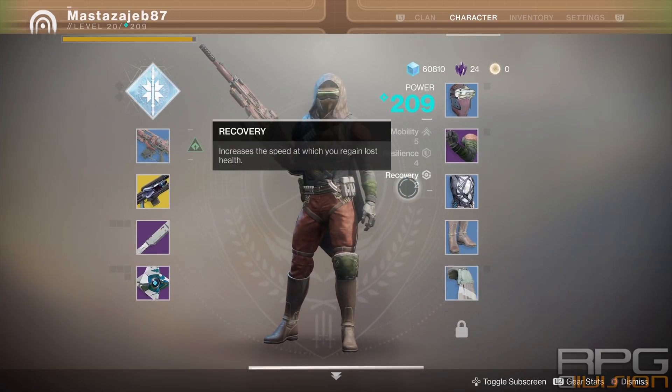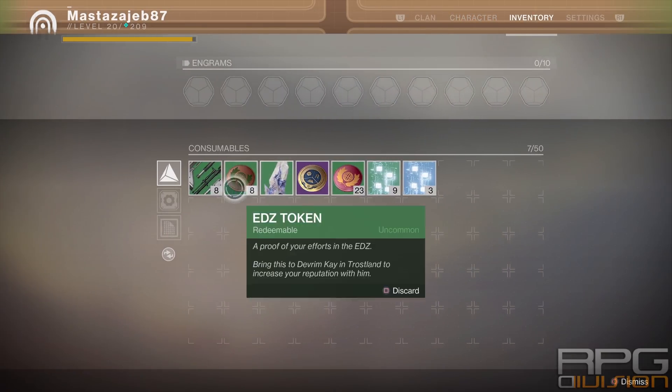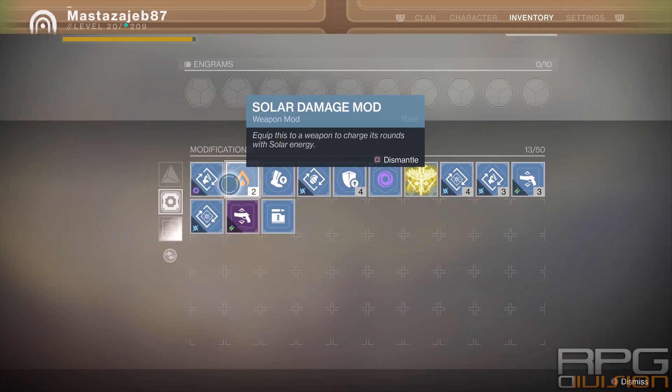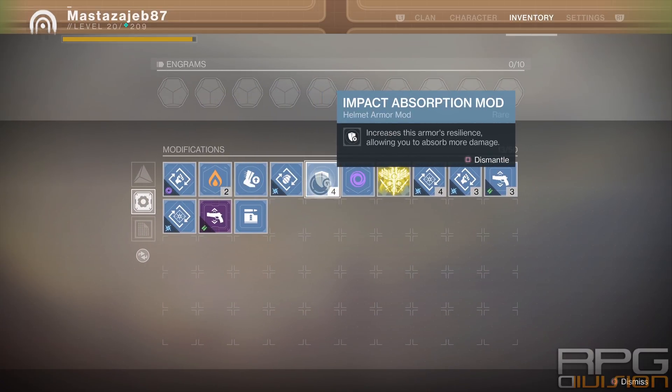Now let's talk about getting mods, crafting them, dismantling, and so on. Go into your inventory section — there is a sub-section called Modifications. Here you can see all the mods that you have.